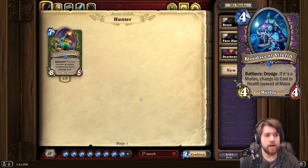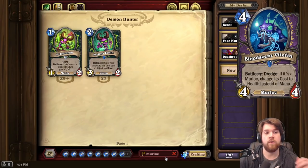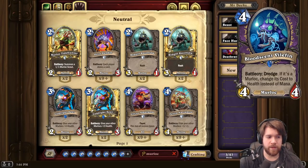Next up, another Dredge card for Warlock — a 4-mana 4/4 Murloc with Battlecry: Dredge, and if it's a Murloc, change its cost to health instead of mana. So if you're playing Murloc Warlock, which I don't know why you would right now, you get to play a 4-mana 4/4 that does something the following turn. When I'm playing Murlocs, I want my cards to be doing things this turn, because if my board gets cleared it doesn't matter what I do next turn. With this just being a 4-mana 4/4 up front, it seems pretty unexciting.